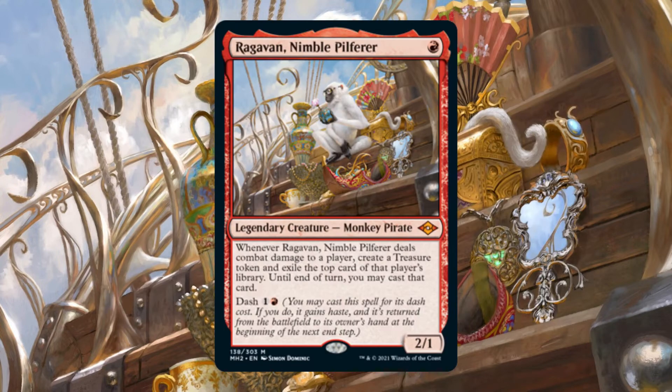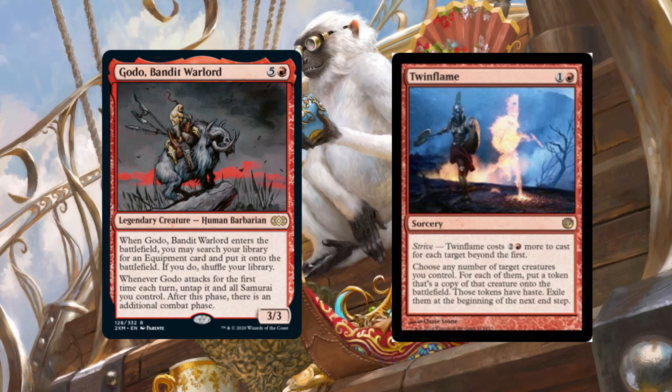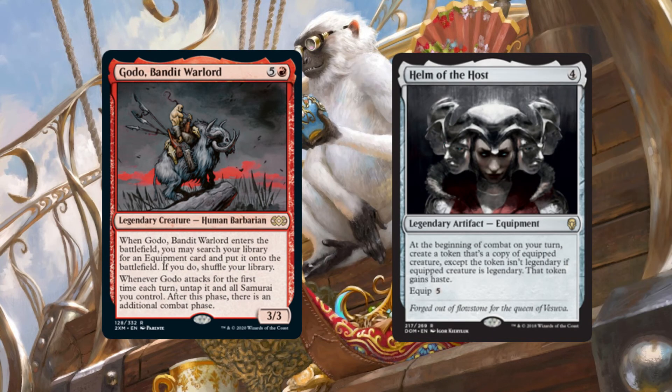Alternatively, if Ragavan is ever inaccessible during the match, we are able to pivot to alternate win conditions. Dual Caster Mage and Twin Flame is an efficient infinite combo which is able to win under most stax pieces that threaten our traditional line of play. Another combo we are able to slot in is Godo Bandit Warlord and Helm of the Host. Outside of its game-winning potential, Godo's ability to tutor for any equipment and put it onto the battlefield has amazing use if Helm of the Host is no longer an option. Helm of the Host is an expensive equipment, but does allow us to potentially double the value gained from Ragavan's combat trigger.